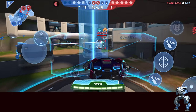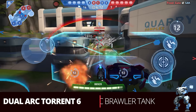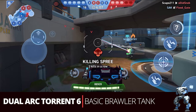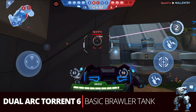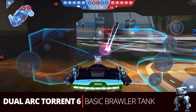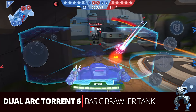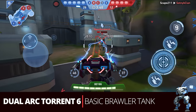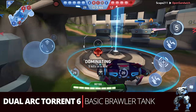With the introduction of Arc Turrets to the game, these are nice weapons to use on Ares. The first early game build is the dual Arc Turret 6 — the basic brawler tank. If you want to get into brawling with this tank, this is the way to go. When you buy Ares you'll get the Pulse Cannon 6, which has good suppression and better range, but if you really want to get in the enemy's face, the dual Arc Turret 6 is unmatched this early in the game.